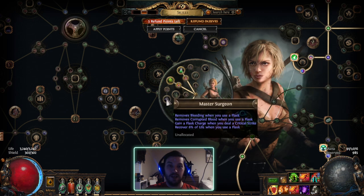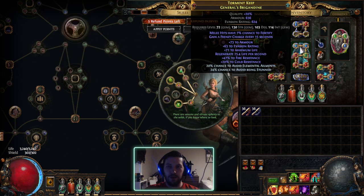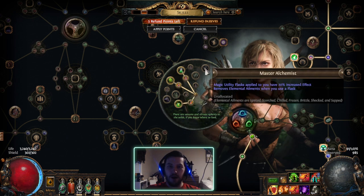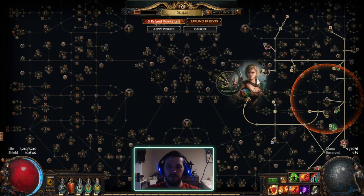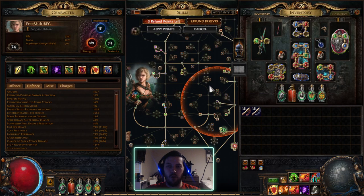For the last Ascendancy I could take Master Surgeon, Master Alchemist, or Nature's Reprisal. Even though you wouldn't think Nature's Reprisal does that much, once you turn some physical into chaos — and especially with the Awakened Added Chaos — the 15% more chaos damage with attack skills adds quite a bit. But I'm leaning towards Master Alchemist, which adds less damage but gives more defensive flexibility.